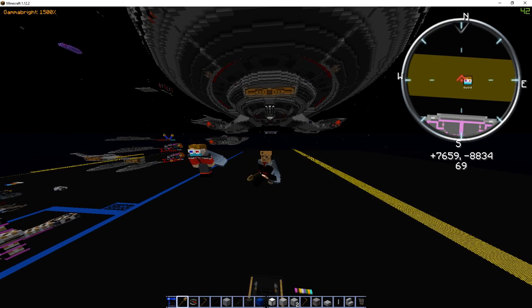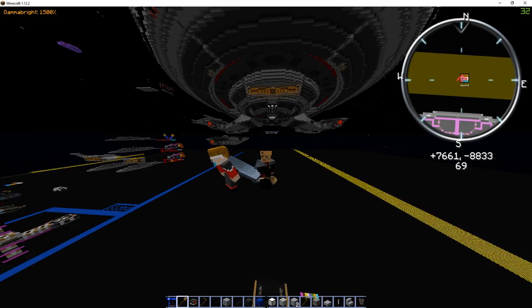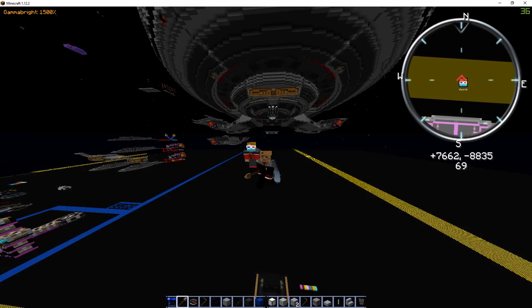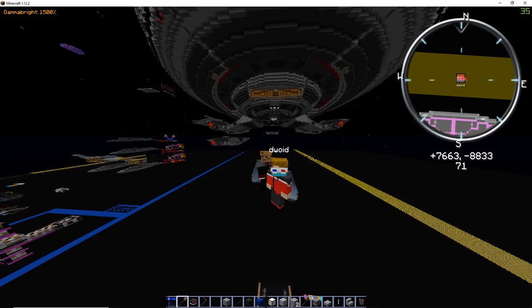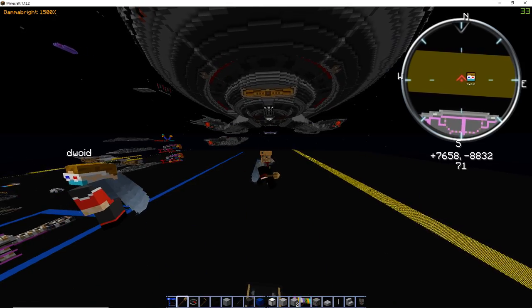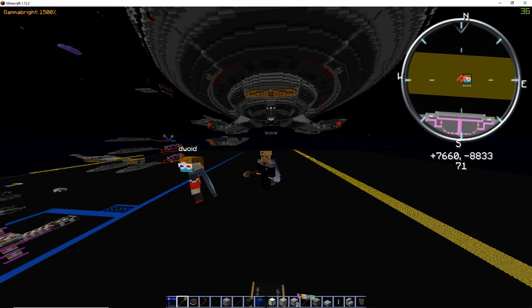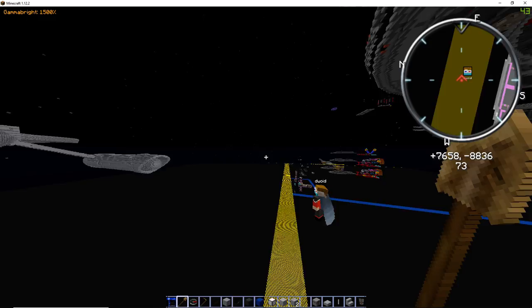Hey guys, I'm with Droid, and he's going to be showing us around his ship. Please pronounce it properly, because I'm just going to screw it up. Well, it's the USS Maxwell, so that's just the easy way to go by it, but it is a Malachowski class. That's the word I was going to screw up. That's the Ares, by the way — that's also on the server.